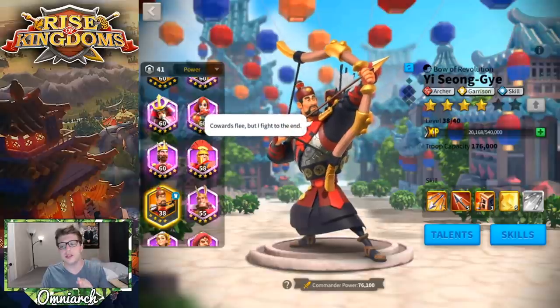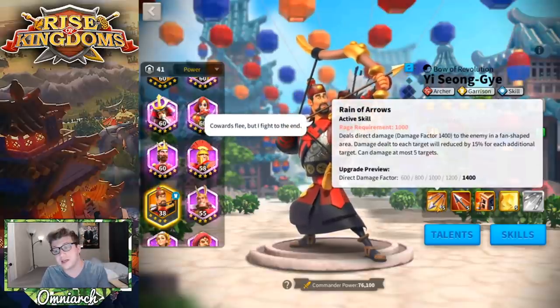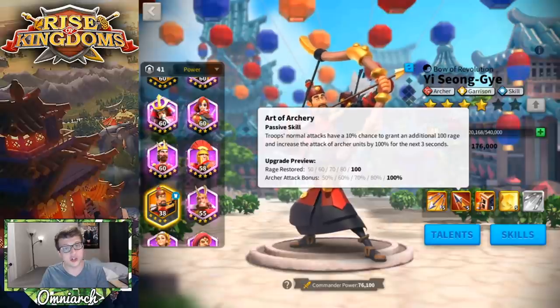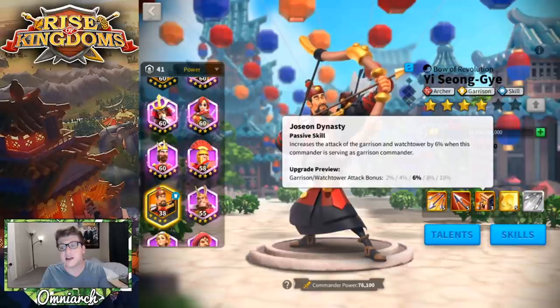When skilling up Esong, you absolutely want the first skill to be at level 5 before you proceed. So make sure Reign of Arrows goes to 5, then bring him to 2 stars and bring Art of Archery also to 5 skill points. At that point you can bring him all the way to 4 stars, because the fourth skill is incredibly good as well.